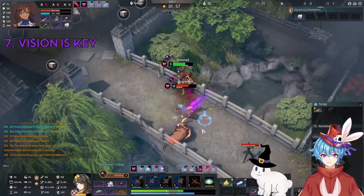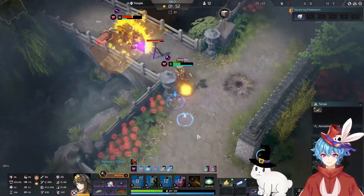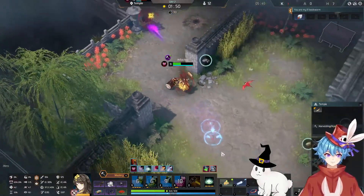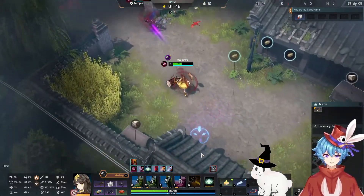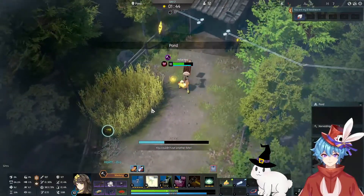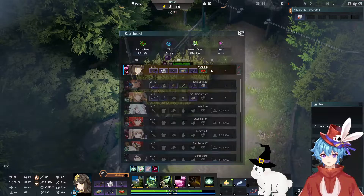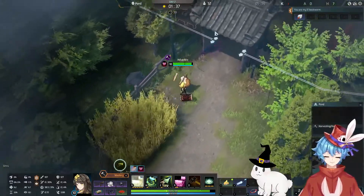Vision is key. Just like other games like this one, vision is everything. It helps you plan your next move as well as lets you keep an eye on things to not get jumped on. Making cameras, grabbing console, as well as checking bushes as you go past them can save you countless deaths. Having vision of an area and just knowing your surroundings means the world in this game — do not overlook it.